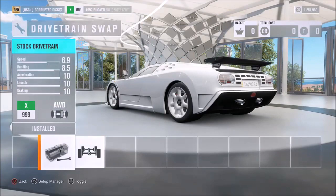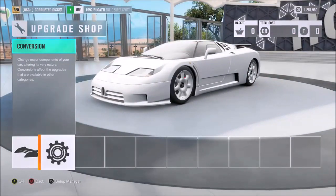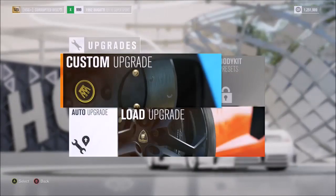I would recommend having that engine. I would also recommend keeping all-wheel drive. You could remove it if you fancy a challenge, but you don't really need to — it doesn't improve its straight-line performance. As for the rest, just improve the power, lower the weight, and fit everything with 'race' in the title, as I would usually recommend.